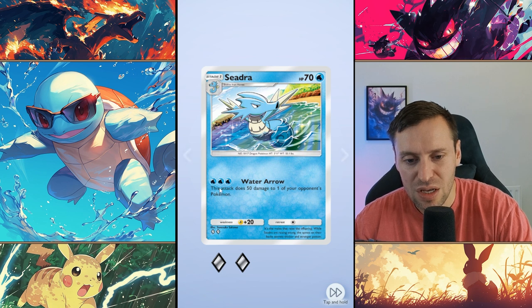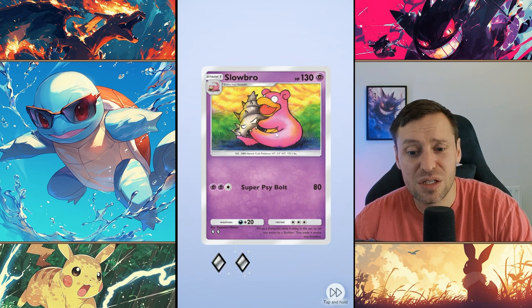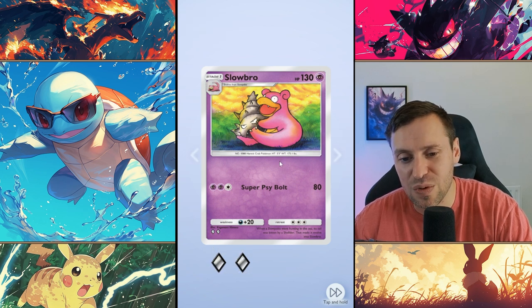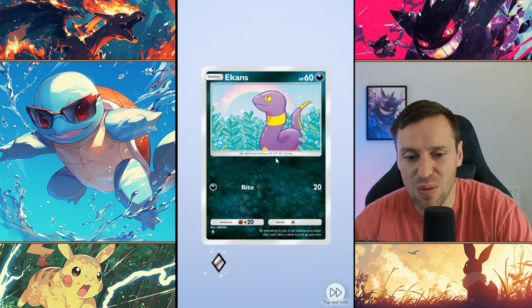Seedra - okay, so this does 30 damage to one of your opponent's Pokemon, not particularly great. Slowbro is actually pretty good for some of the solo ones because it hits pretty hard and is pretty tanky, just a two-level evolution - not bad at all.